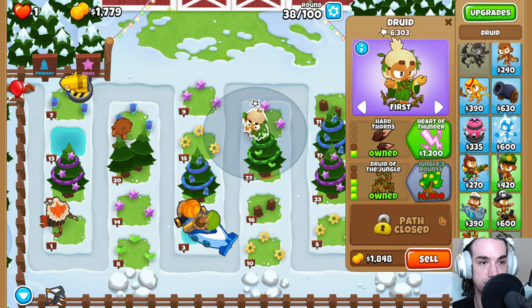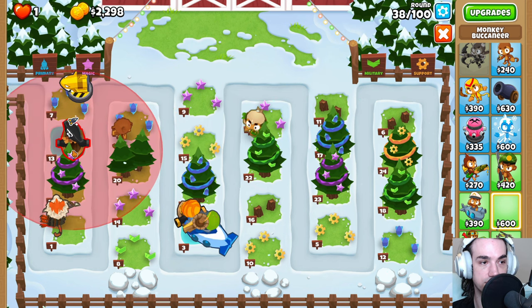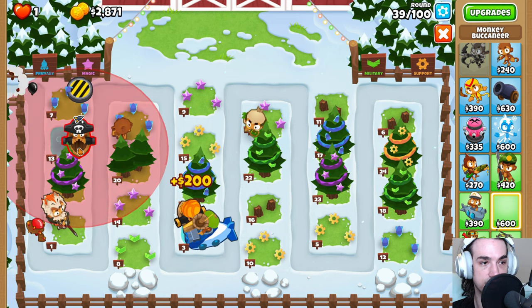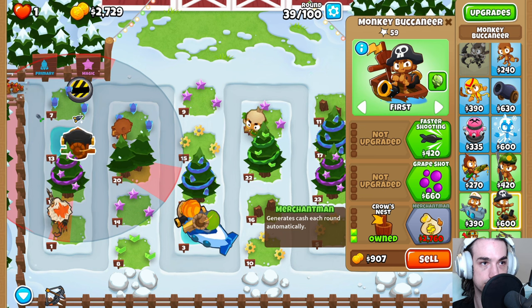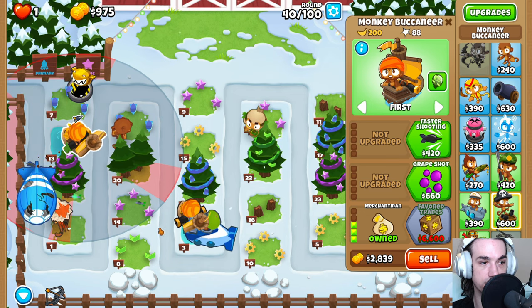So we're going to come back over here and place down a Monkey Buccaneer — down and then to the right, over here, down and then to the right, right there. Going for this Merchant Man upgrade as soon as we can. Grabbing it here on round 39 if you can, get an extra round worth of income.